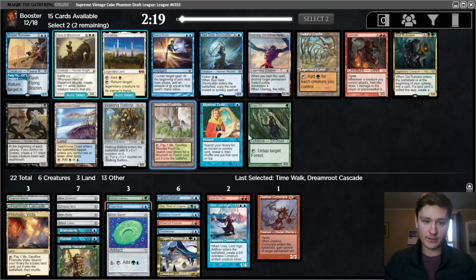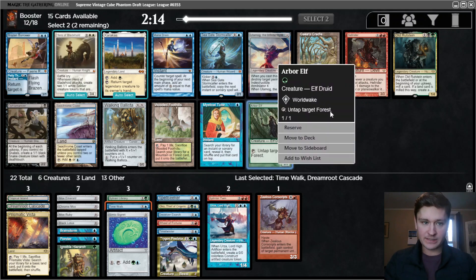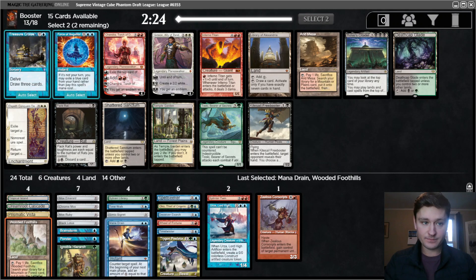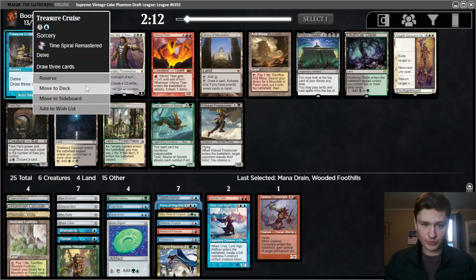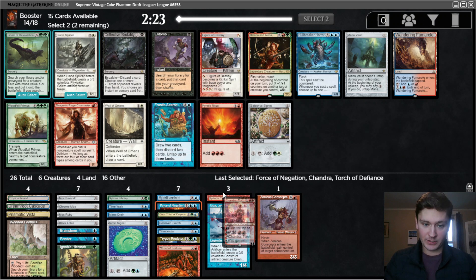Mana Drain and Wooded Foothills - that's a great pack for us. Brazen Borrower is good. Mystical Tutor is pretty strong - we can find Time Walk. Arbor Elf is decent, but I think we'd rather just take the Mana Drain and the Foothills. Now there's Force of Negation - we definitely want that. Then it could be Treasure Cruise, but we don't have other ways to use the graveyard at the moment, and it's good with Wheel of Fortune. Could speculate on Arid Mesa. Could take Chandra. We do have Lotus. I think I like taking Chandra here. This card's pretty good, especially on turn one.